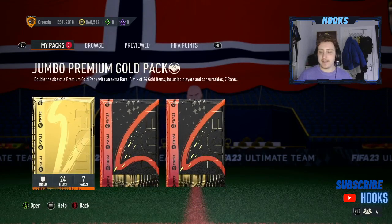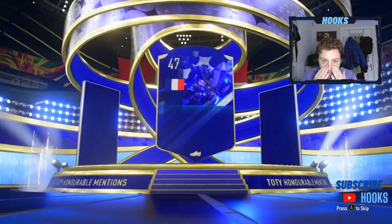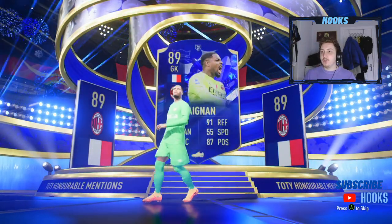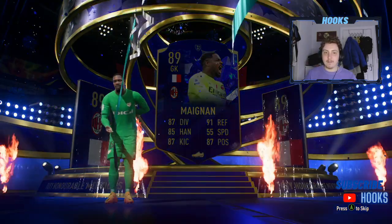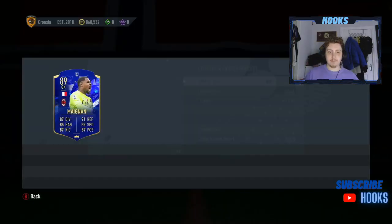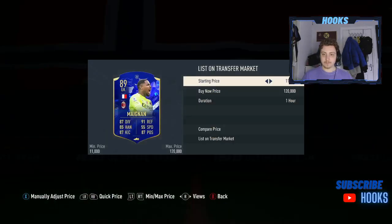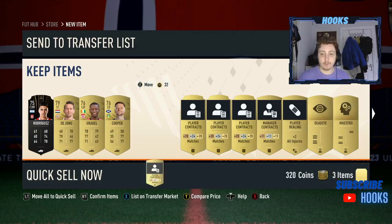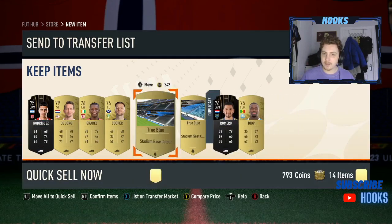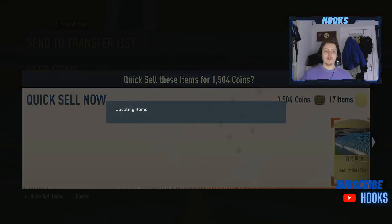The Jumbo Premium Gold pack is next — let's smash that open. This is from the Chelsea versus Fulham SBC. Goalkeeper Mainan — still a huge, huge player. Wow, Team of the Year honourable mention Mainan from Marky Matchups! That is a really good pull. If we check his price really quick on Footbin — is he going to be about 60,000 coins? He's exactly 60,000 coins. What a good bit of profit that is! For a second I thought honourable mention, but then I was like, is that really Team of the Year or not? That's 60,000 coins straight profit on this Marky Matchups.